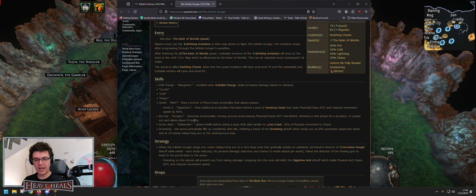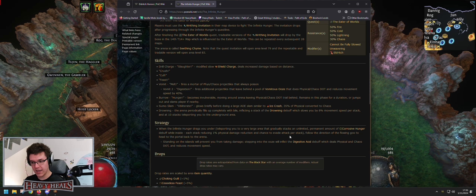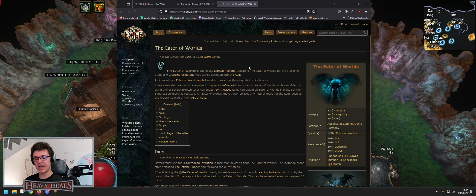You also get a debuff increasing the physical damage you take by 1% as well as evasion reduction as long as you stay in the drowning part. The big one, Eater of Worlds, has a very simple mechanic - he's way easier than Searing Exarch, so don't be afraid.